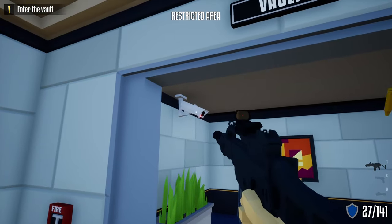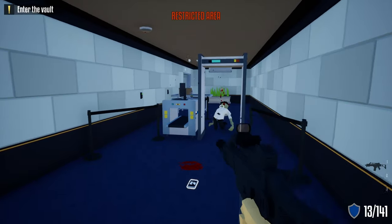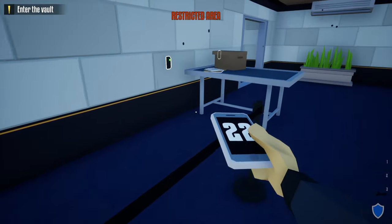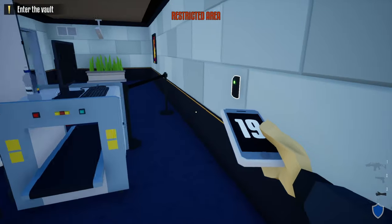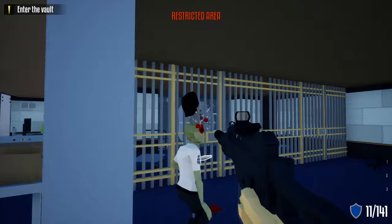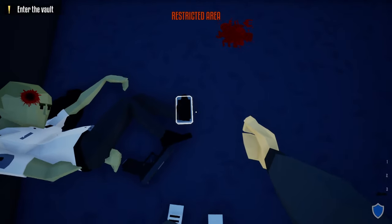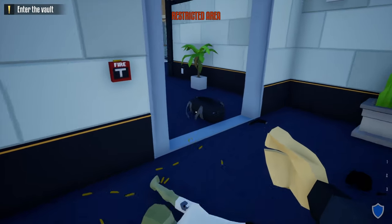Outside the vault area, shoot the camera and take out all the guards in here. Grab their phones and do the check-ins on the wall. Take out any remaining guards, grab their phones, and do the check-ins.